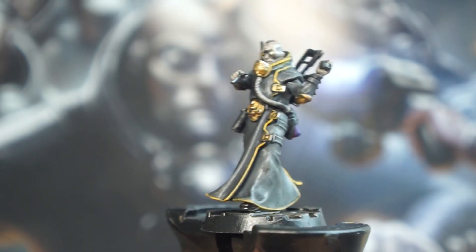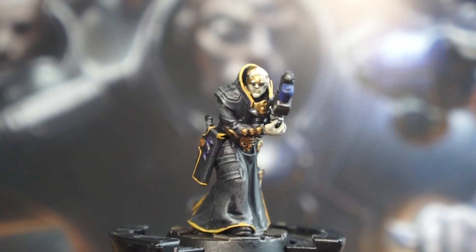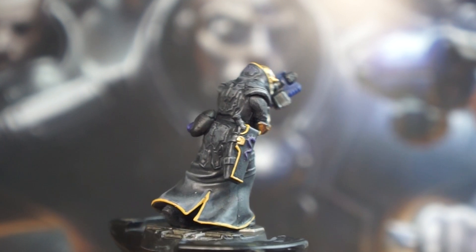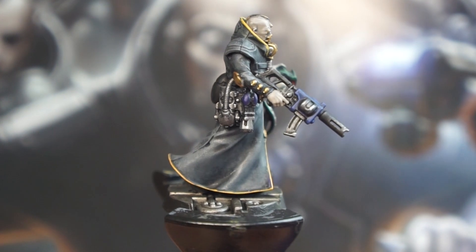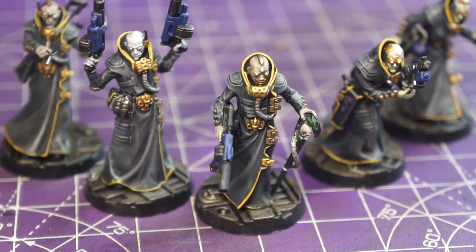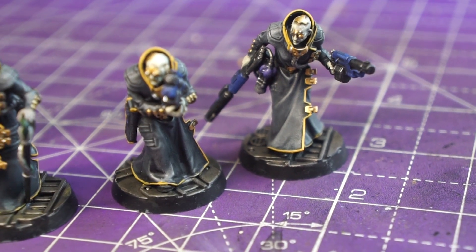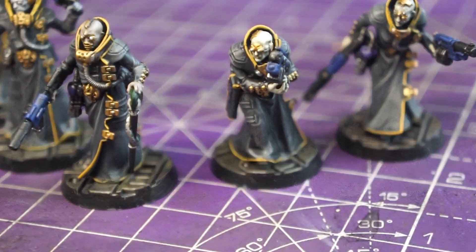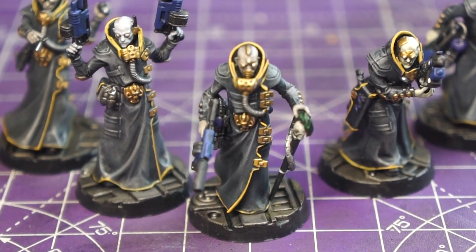And there we have it — a really quick and simple scheme that has our Delac ready to begin their clandestine work in the Underhive. Thank you so much for watching this video, I hope that you enjoyed it. If you did, please consider liking it, subscribing to the channel, and clicking the bell to be notified of new videos. Although I was sort of making this up as I went along, I'm pretty happy with the results. That initial dry brush has brought a lot of texture to make the trench coats look like they're made of some sort of synthetic fibre that blends nicely into the walls of the Zona Mortalis, while that yellow edge really offsets it and brings some much needed vibrancy.